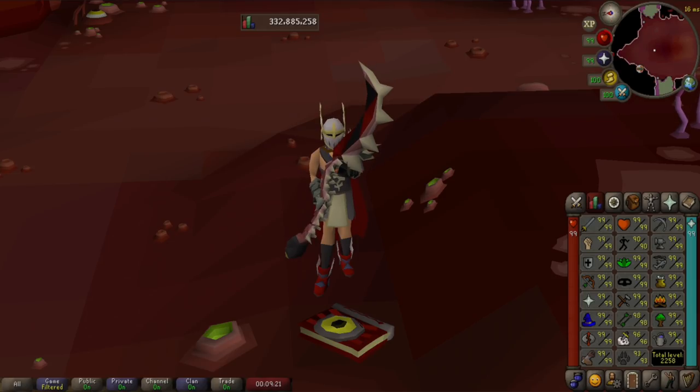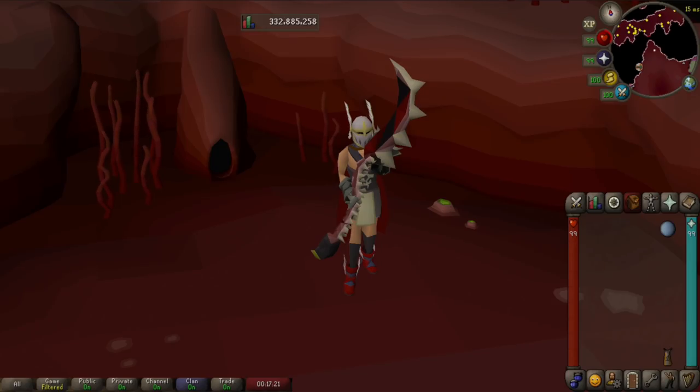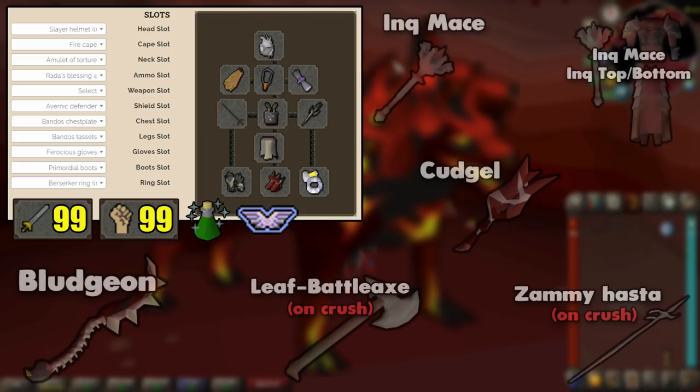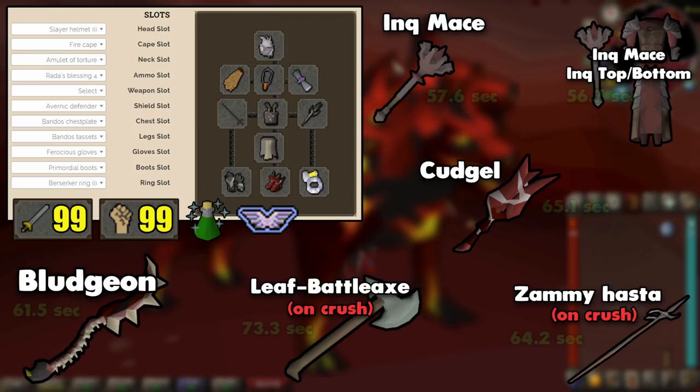Right off the rip we're going to put down some numbers for you guys to look at. For these calculations I'm going to assume you're killing Cerberus, because she's traditionally a monster you would take a crush weapon to. There are better options but we're going to ignore those for now in favor of the video's crush weapon comparison. With any DPS calculator there are a lot of variables — things can change very quickly depending on your levels and all of your other gear. This is just going to assume you're smacking Cerberus to see where the expected time to kill would be with each weapon.